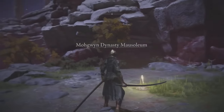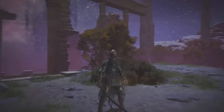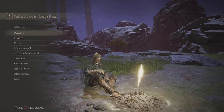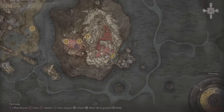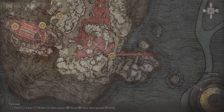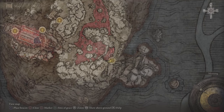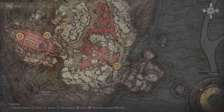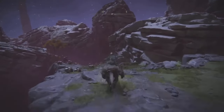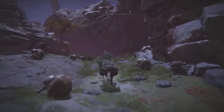From here we're going to head over to the best locations, in my opinion, at the Palace Approach Ledge Road. There are two different ways to get millions of runes over here. The first one is going to be a little bit harder with some parkour involved, but no worries — I'll walk you through it.